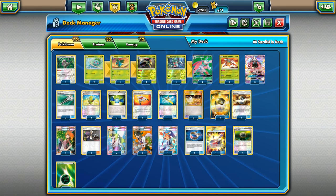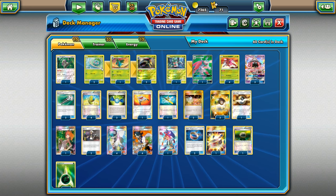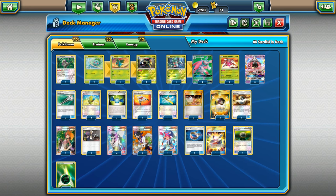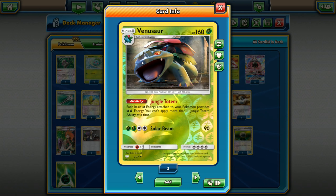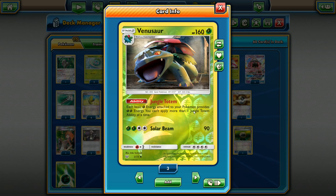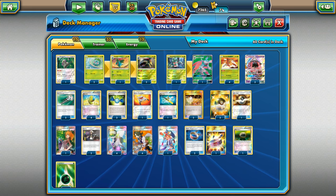That's going to be the strategy. For Shining Genesect, we're running a 2-1-2 line of Venusaur. We don't want things to get too clunky, so we're keeping things slim and going for just one Venusaur. His ability doesn't stack, so we only need one Jungle Totem ability active at a time, which is why we're only running a 2-1-2 line.